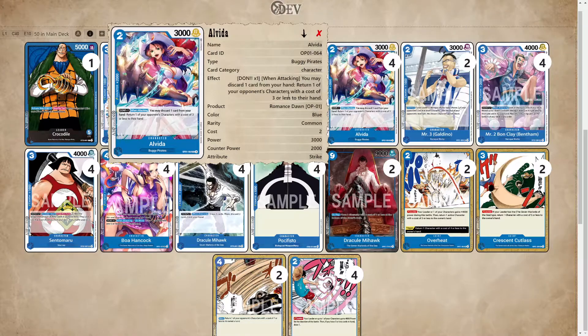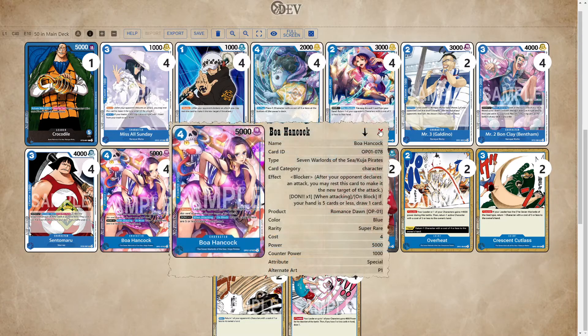This card's effect also happens to be pretty good against Zoro. If this sticks against Zoro, they'll play a unit and you just bounce it back for free — well, not for free, you have to discard a card — but it's still pretty efficient because we do have a lot of draw in this deck, thanks to cards like Boa Hancock.